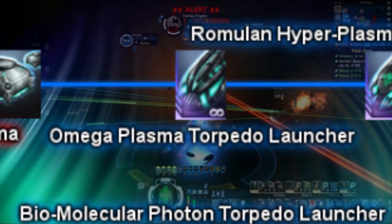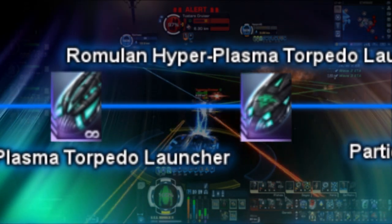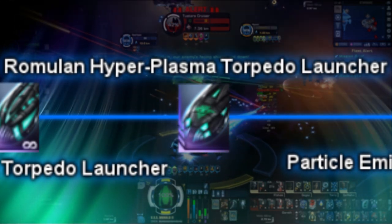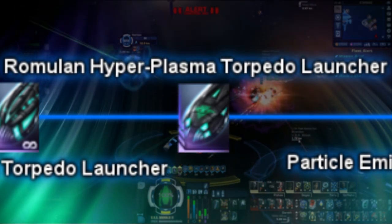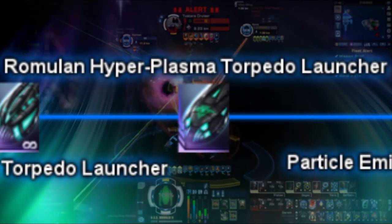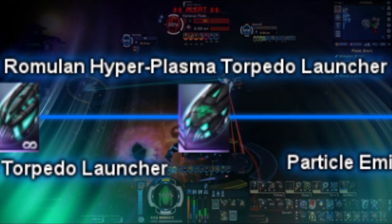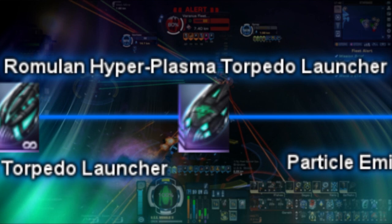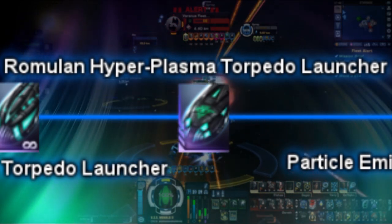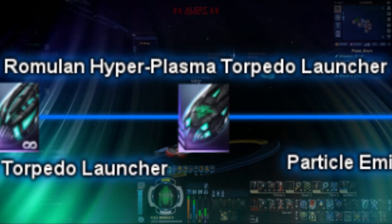Next is the Romulan Hyperplasma Torpedo launcher. Once again, this is a very unique torpedo, as it does not follow the basic rules of torpedoes previously mentioned. When activated, the Hyperplasma launcher will fire a succession of 3 targetable slow-moving plasma projectiles that deal massive damage on impact. These projectiles do not have to reach the target they will chase down before another series of projectiles can be fired. With an innate 2% extra critical chance, this torpedo launcher is available via the Romulus reputation to buy at Tier 2.